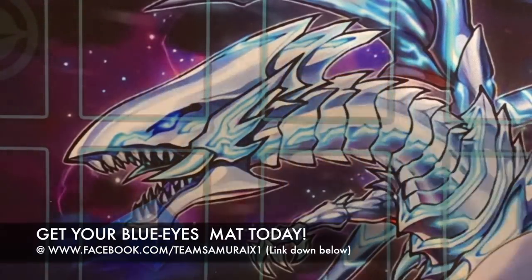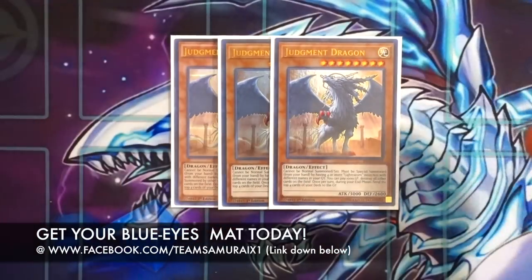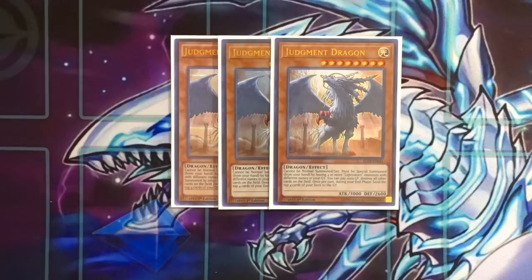Starting with monsters, you want to play Triple Judgment Dragon — the Boss Man himself. If you control four or more Lightsworn monsters with different names in the graveyard, you're able to special summon this card from your hand. It's a 3,000 ATK beater and it nukes the entire board, getting rid of back rows and problematic monsters. Judgment Dragon is just a really powerful card.